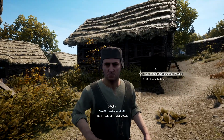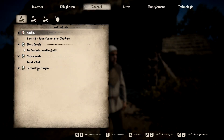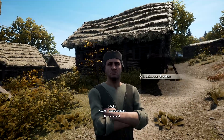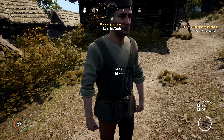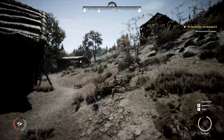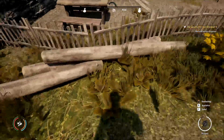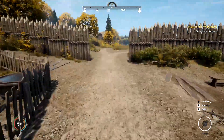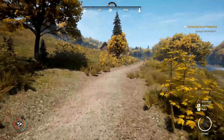Ich werde dir geben, was du brauchst. Was braucht er denn? Achtmal Stroh – ich hab noch 14 in der Tasche. Das war auch leicht. Das Geld: 19 Gold, dann haben wir noch 44 Münzen. Sehr schön! Ist noch was hier im Dorf? Nö, so auf den ersten Blick nicht. Aber wir haben ordentlich was getan.